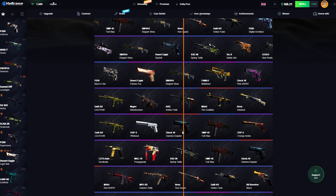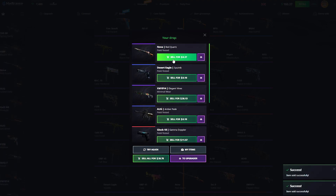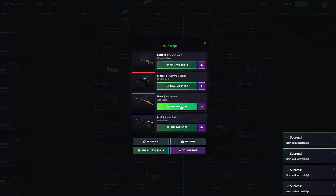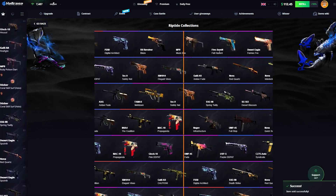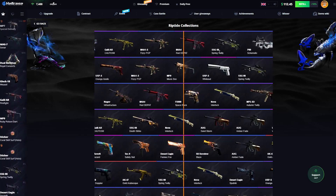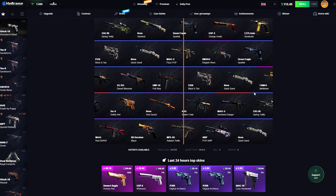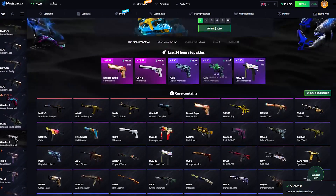The Gamma Doppler is okay. The Elegant Vines as well — I'm gonna sell back the majority. 26 right there. The Gamma Doppler is 11. I'll take it. Definitely getting some good things out of here. This case is kind of surprising me. I wouldn't mind it surprising me just a bit more — one of those Imminent Dangers or Fennec Foxes, I wouldn't mind those.